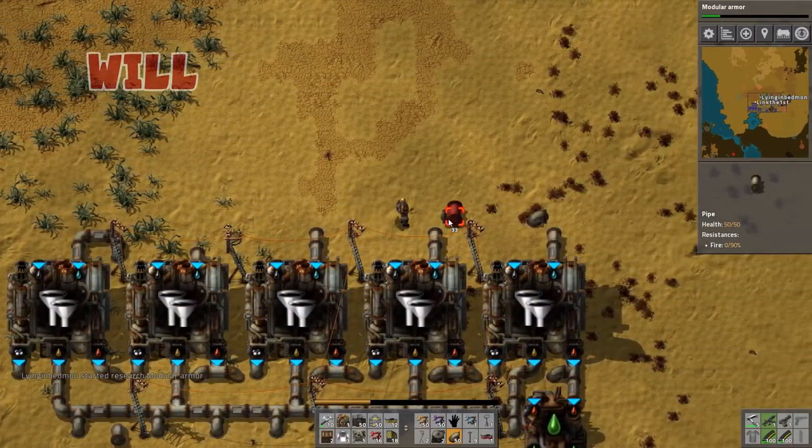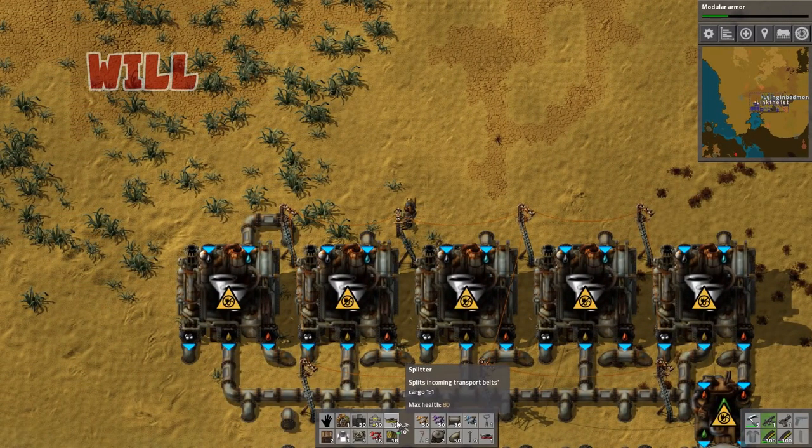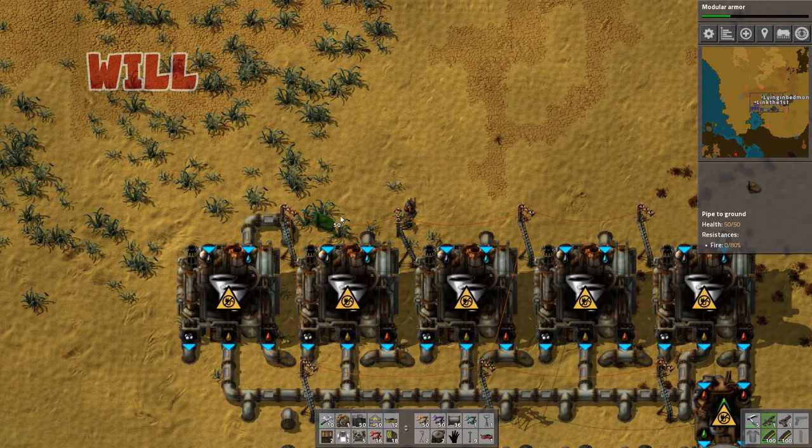I just placed a bunch of pipes. Purple potion coming out very slowly, but purple potion coming out. They do manufacture kind of slow, but at least it's like a 1 to 10 ratio.